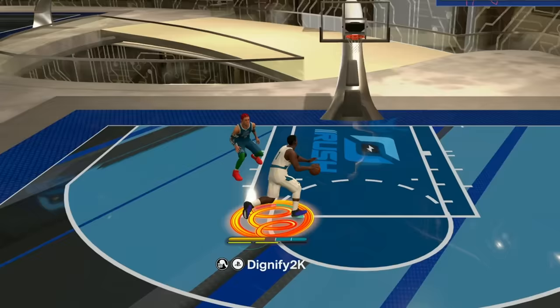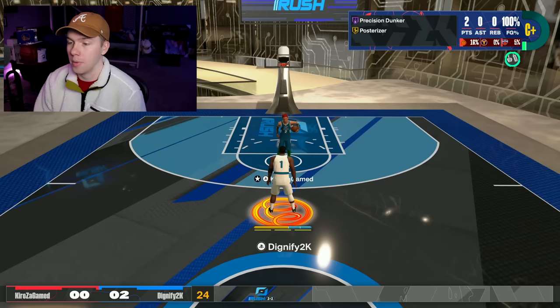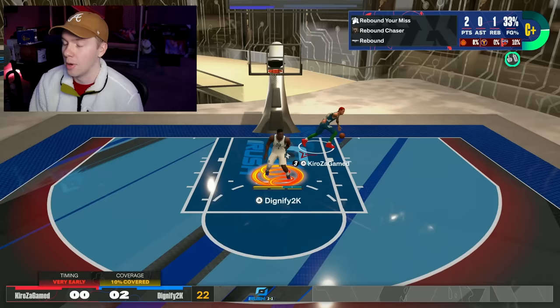Super easy contact dunk. Why is the matchmaking on this so messed up? But when this does work right, this 1v1 rush is probably one of the most fun events you could have. I have this build as a power forward — when I play the theater, I get matched up with 7'3" post scores half the time. So this is kind of refreshing.